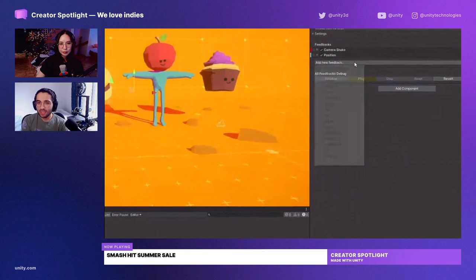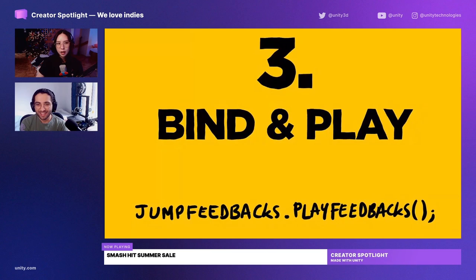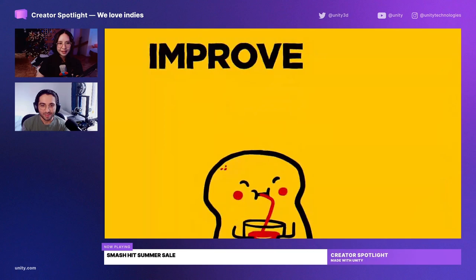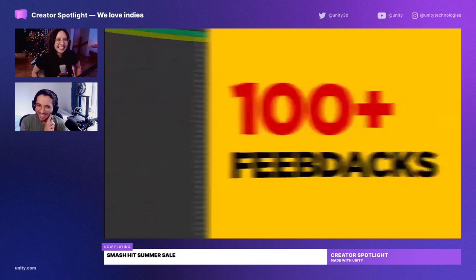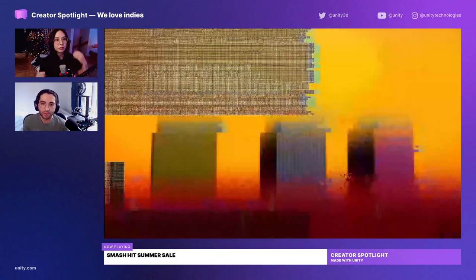Feel is really easy to use and doesn't require a lot of coding — you just add oomph to your game. For those who follow our Let's Play streams, we're always talking about adding polish, and this is a great way to get that started. It really makes all the difference. This is a big Asset Store publisher — the same one behind the Top-Down Engine and Corgi Engine — so it's a trusted publisher making high-quality assets, definitely worth checking out.